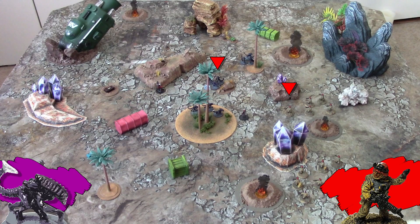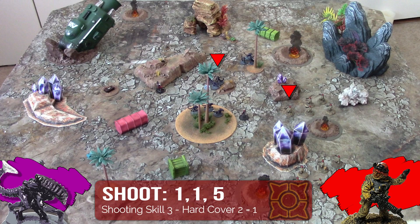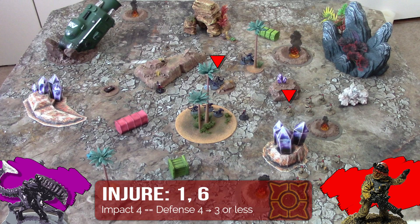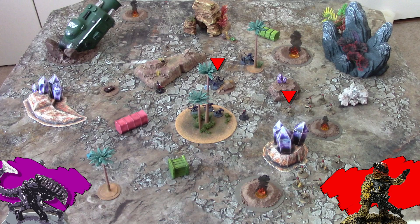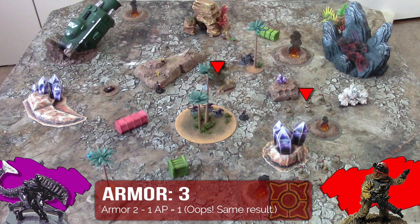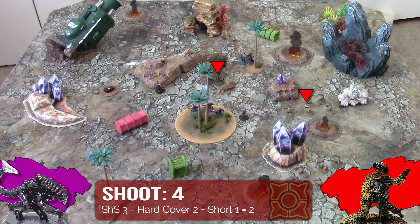The guy in the front has an auto slugger, so he'll be rolling 3 dice instead of 1. Shooting skill 3, minus 2 for hard cover — we'll need 1s. 1, 1, 5. That's 2 hits. Impact versus defense is even, so I need 3 or less to injure. 1 and a 6 — that's 1 injury and an armor save. Rating of 2... a 3, which is 1 hit point, which kills a figure. The other guy will shoot, needing a 2 or less at short range. And it's a miss.